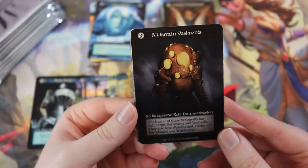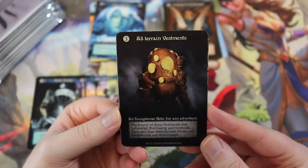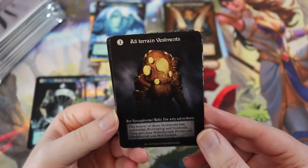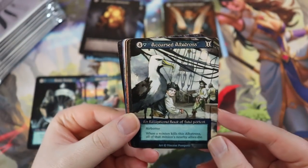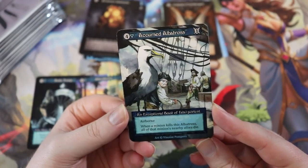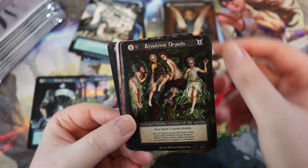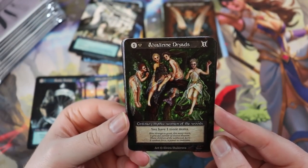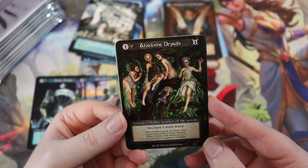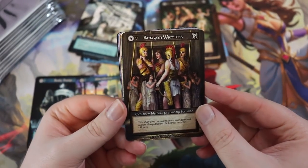All-Terrain Vestments — looks like an old diving suit — an exceptional relic. The bearer gains submerged, burrowing, and voidwalk, and loses waterbound, firebound, earthbound, and windbound. That's such a cool card. Accursed Albatross: airborne — when a minion kills this albatross, all nearby enemies die. That's insane! Aveline Dryads: one cost, one power — you have one more mana per turn. It's like a Llanowar Elves ramp card. Amazon Warriors — I think this one got buffed from a 5/5 to a 5/6.